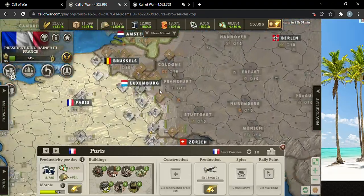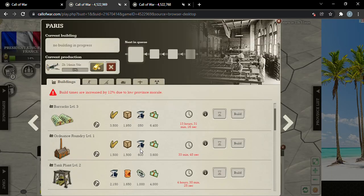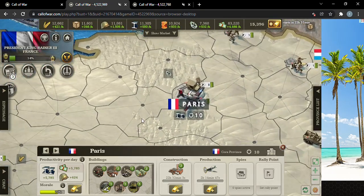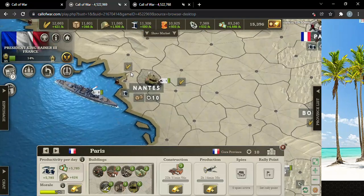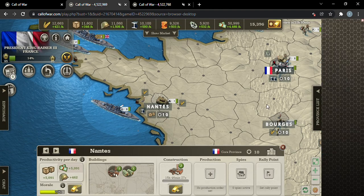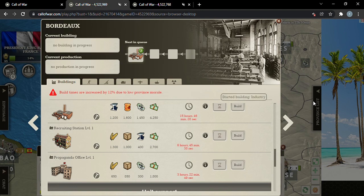Even though we have the best fortifications possible, we still need to keep the skies nice. Industry is so important — Paris is going to be our huge metal supply. I do see goods being an issue at 346 an hour, so we'll try to build some industry in places where we need it most.